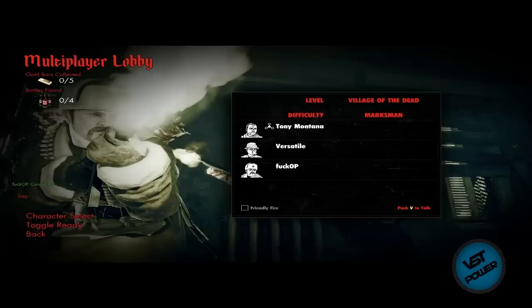Here we are. I'll just wait — ooh, three people, nice! Can we get a fourth? We'll see. Character select — let's see what characters I've got. Oh, Russia! Yeah, detective — let's do this.